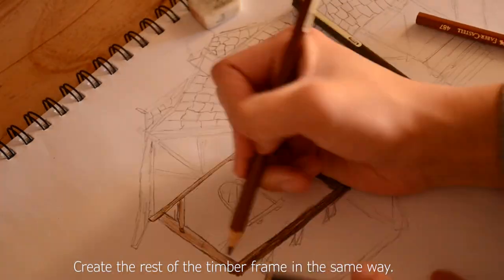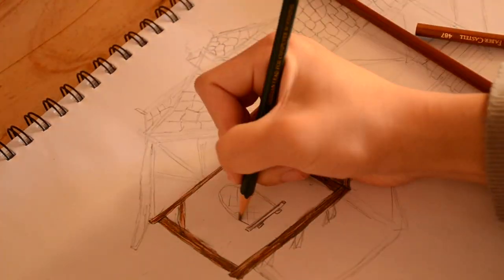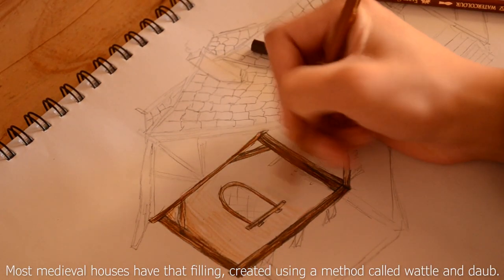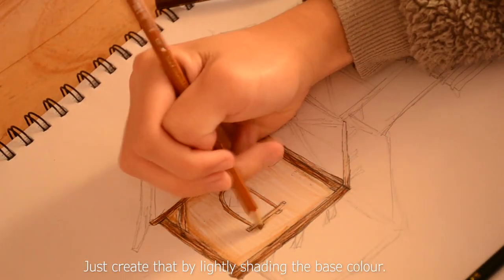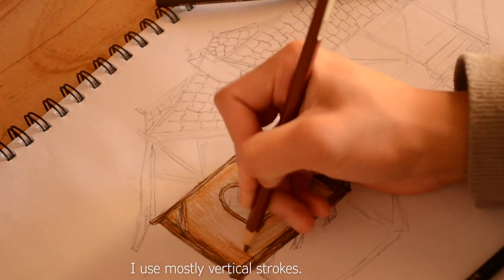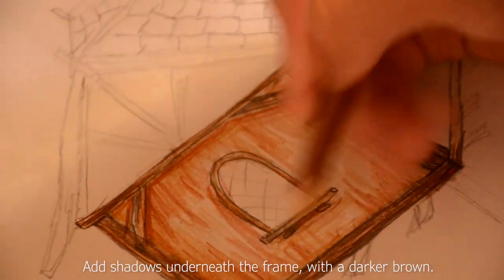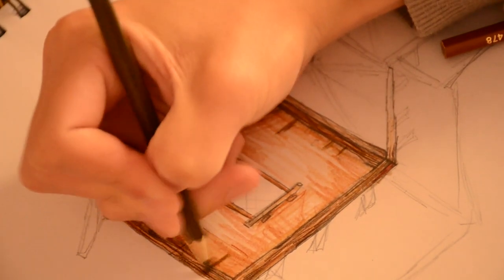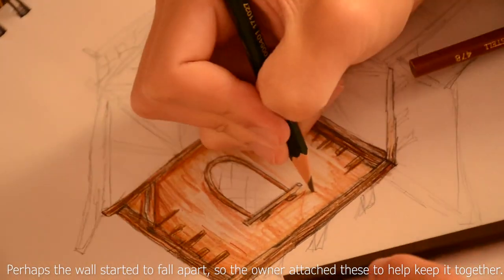Create the rest of the timber frame in the same way. Most medieval houses have that filling, created using a method called Wartle and Dorb. Just create that by lightly shading the base colour — I use mostly vertical strokes — or add shadows underneath the frame with a darker brown. You can also add horizontal wooden planks; perhaps the walls started to fall apart so the owner attached these to help keep it together.